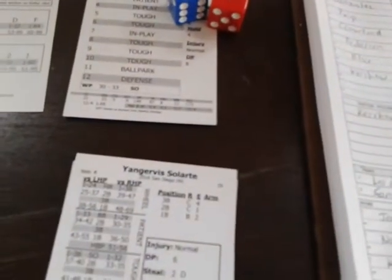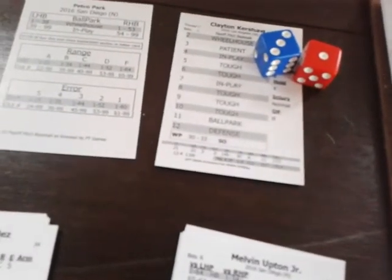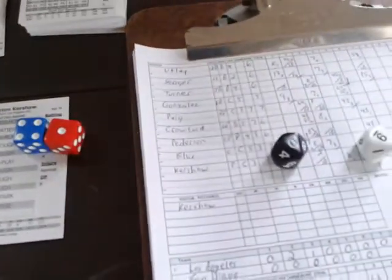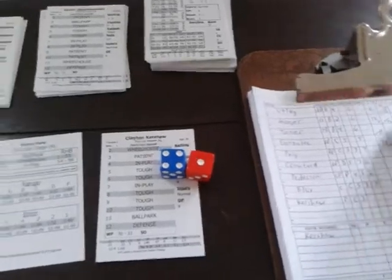Salarte up with two outs — result four, in play. Rolling 31 — against a lefty, 12 to 35 is a base hit. Salarte singles; Ramirez, only a five base runner, goes one base. Melvin Upton steps up — two on, two out, best chance for the Padres all game. Result five — tough. Rolling a nine — low number on tough is a strikeout. Kershaw finishes the top of the seventh still scoreless. We go to the eighth; Padres trailing 3-0.